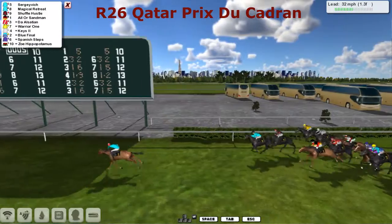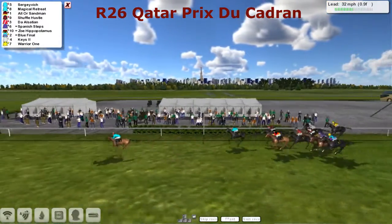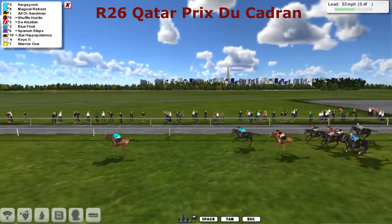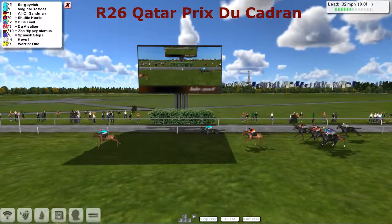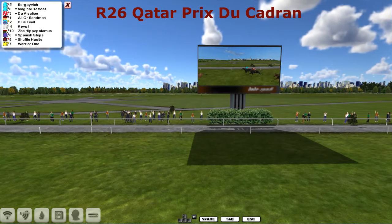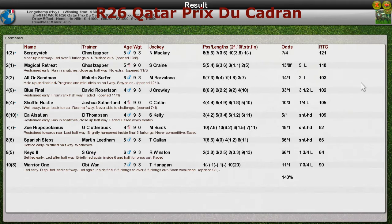But this leader's going great guns at the one and a half — Sergevich, by about four to Magical Retreat, as they run on down to the furlong pole. I reckon this race is over. The leader would have to stop — it would have to stop. And Sergevich has got this in the bag at the half, a long way clear. A comprehensive win to Sergevich. Second will be Magical Retreat, third Ola Sandman, and Warrior One just whipping them in. Ghost Zapper strikes back with Sergevich: second Magical Retreat, Ola Sandman third.